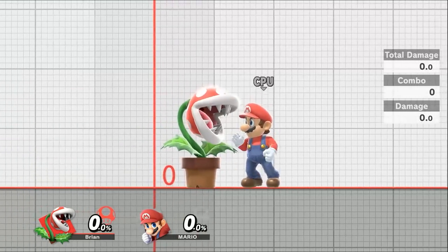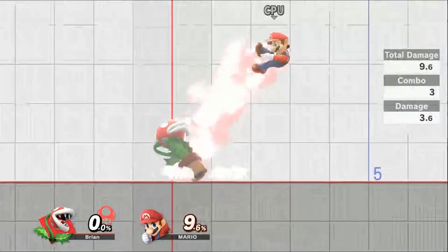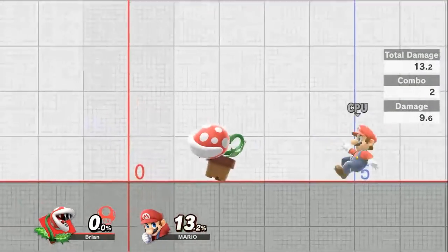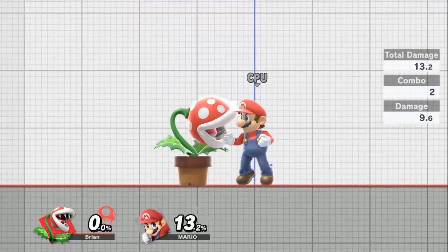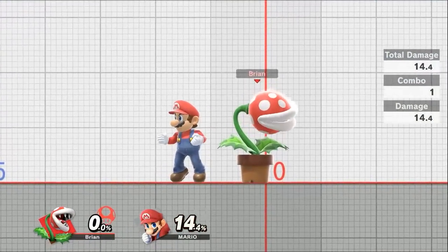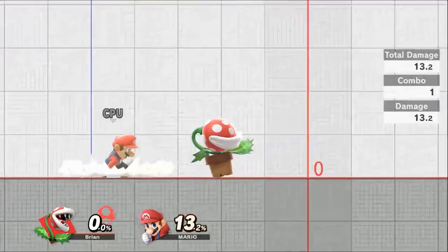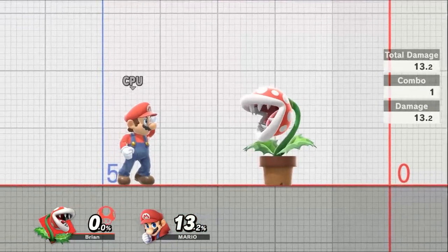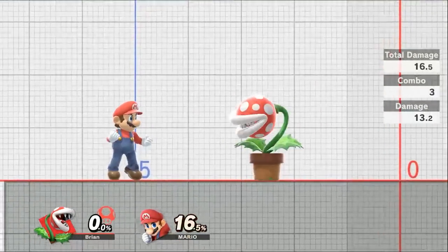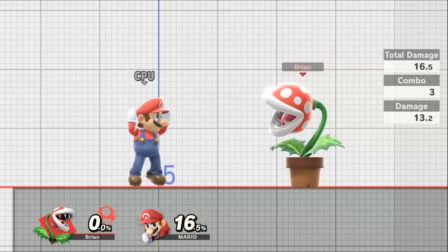Now let's cover his grabs. His down throw puts out 9.6% damage with a two-hit combo. His forward throw does 13.2% damage. His up throw is the most powerful at 14.4% damage. His back throw also puts out 13.2% damage. With all throws you can deal extra damage before tossing your opponent.